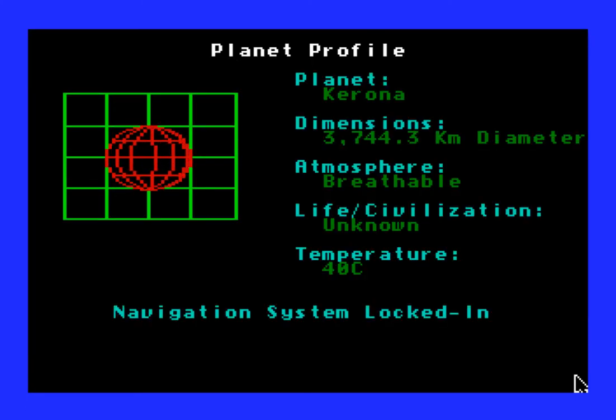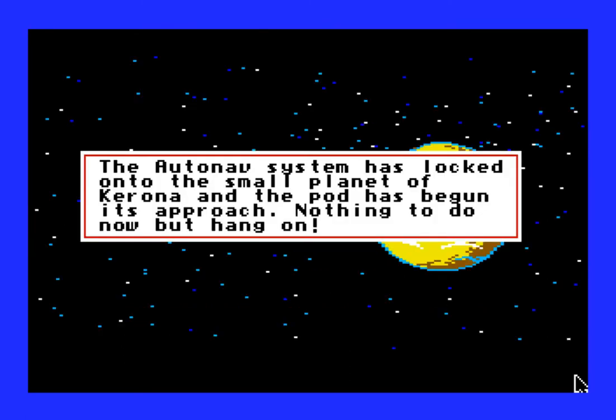Planet profile: the planet Corona. Atmosphere is breathable. Temperature is 40 degrees Celsius - that's quite hot. In Fahrenheit, that would be a little over 100 degrees Fahrenheit. Seems like a place where we can go. The Arnav system is locked onto the small planet of Corona and the pod has begun its approach. Nothing to do now but hang on.